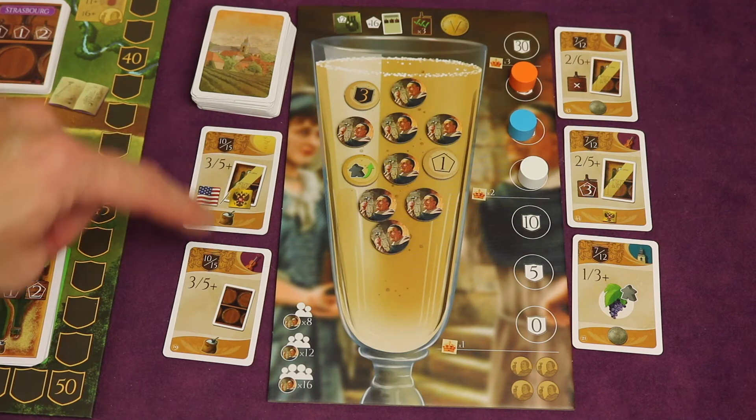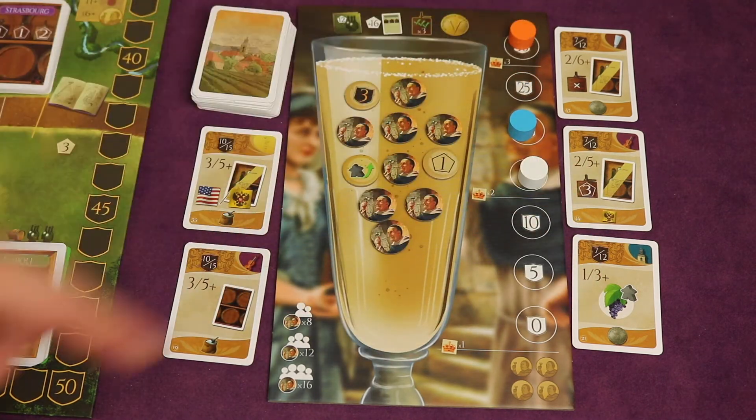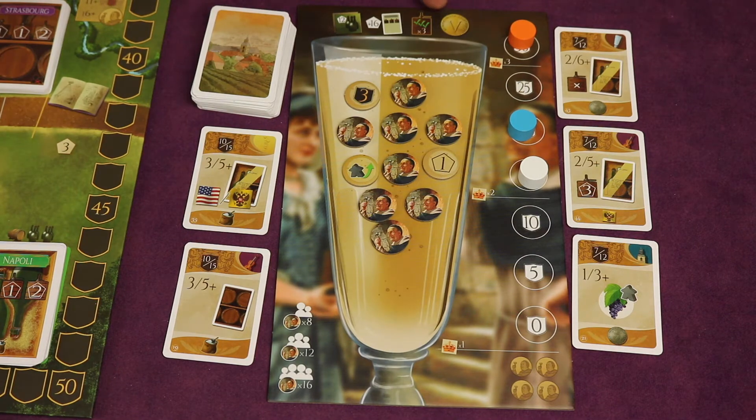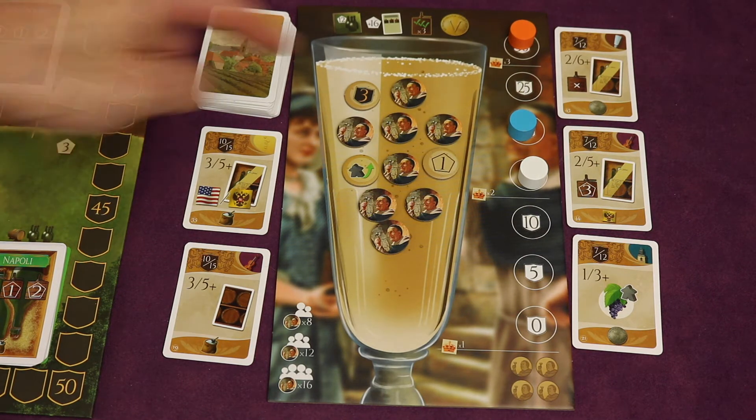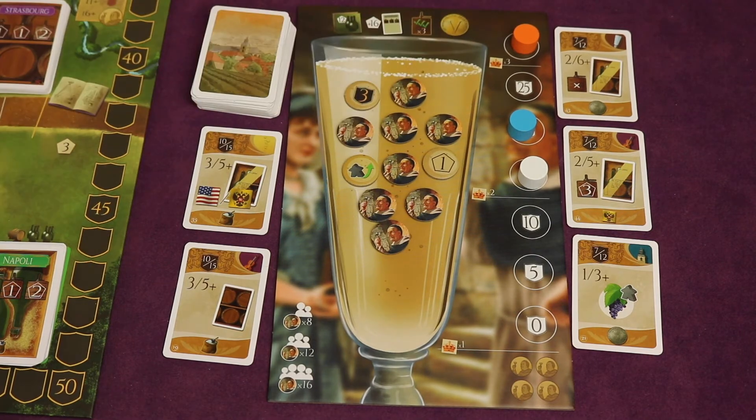You're also trying to fulfill certain goals throughout the game, and you're also trying to work your way up the prestige track, either buying your way up or doing certain things with excellence. Because not only do these give you straight points at the end of the game, they help you multiply other things you've collected throughout the game to give you even more points.